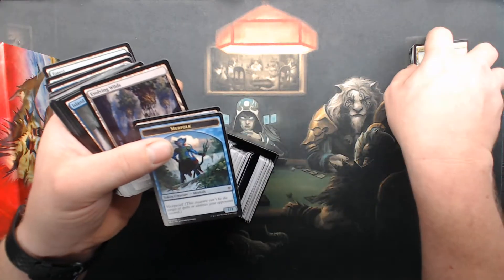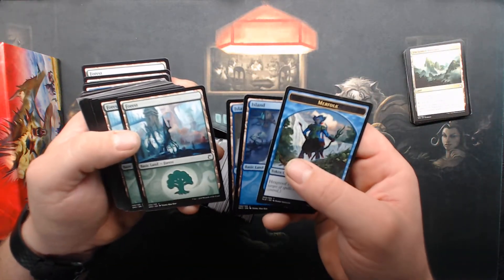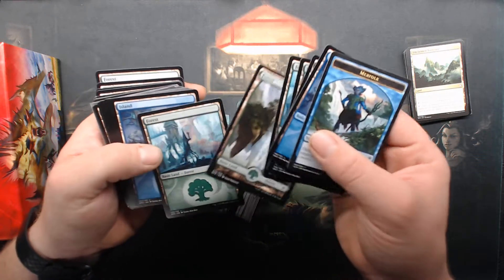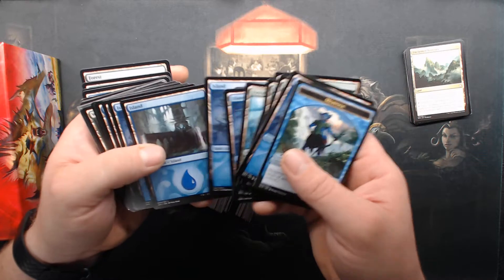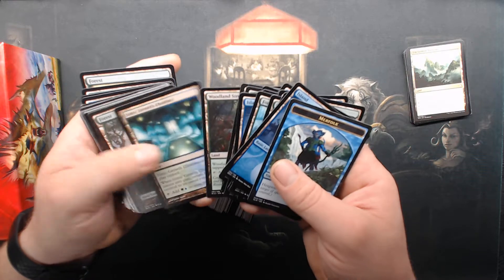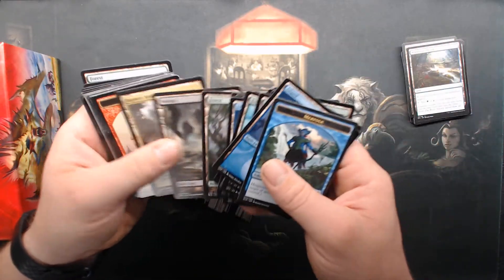Some tokens and some basic lands. Unclaimed territory — I don't have a lot of those left. These are guild kit basic lands, aren't they? For the most part. Simic, Dimir — I use all those duals a lot.